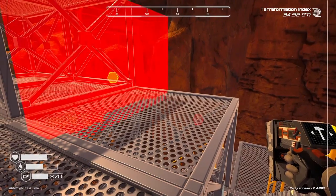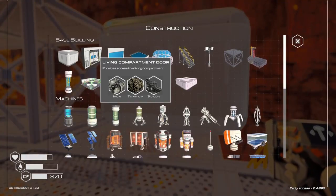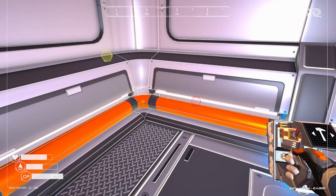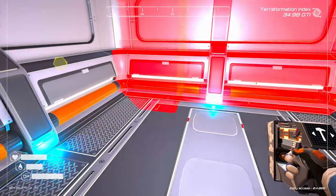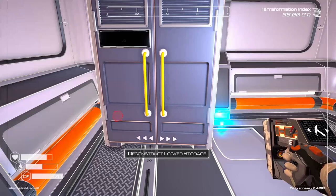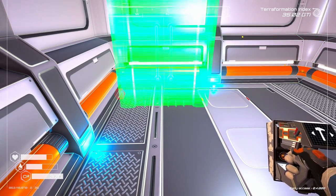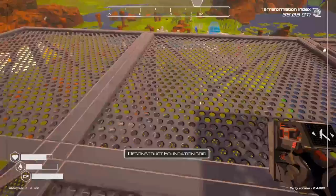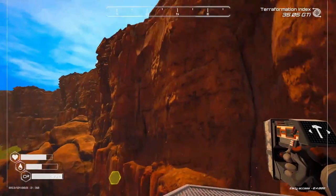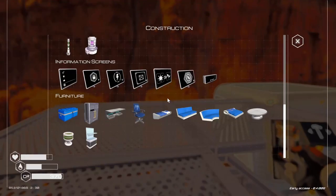We'll see if we can get the shelter to fit here. There we go — now we have a place to come for some oxygen. Let's put up another one of these here too, somewhere to put more food and water. We'll put food and water in that one. We're getting there — it's a little ways down to our main base.